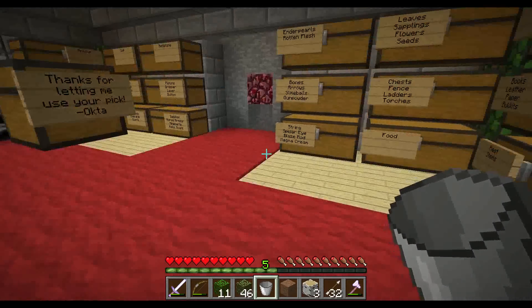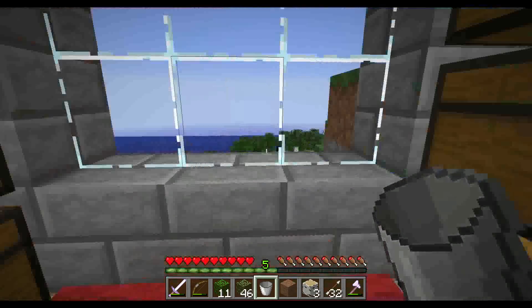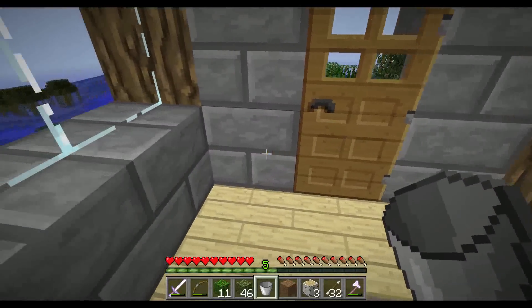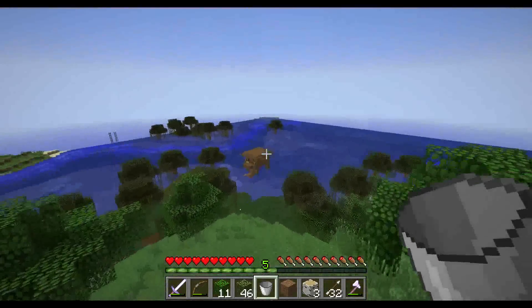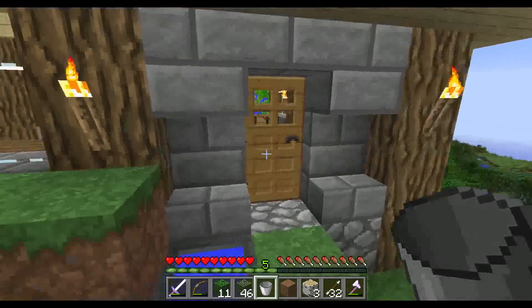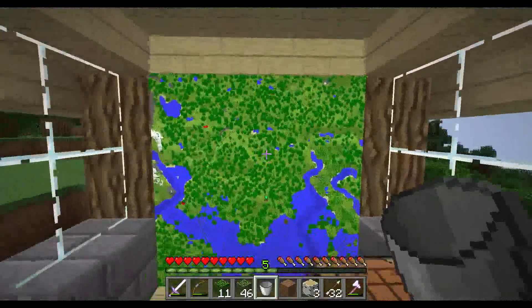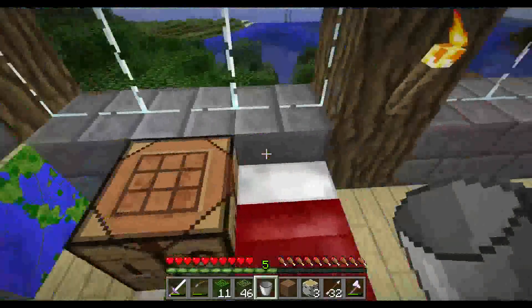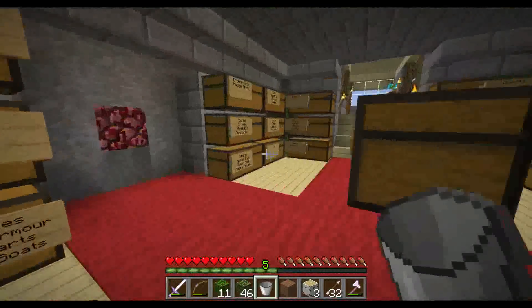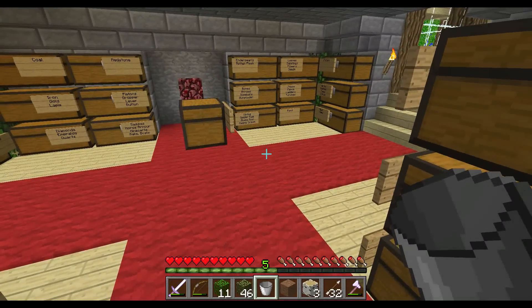Hello everybody and welcome to the second episode of the Visocraft server. I was working a bit here and as you can see I got a little house. Last time we lived in the witch hut over there and I moved all my stuff over here. I got a little water patch here for dogs that come by and want to drink something. I got my map in the back wall here, my bed and my storage. I built the storage area off camera because you saw me doing this in the last series and the series before.